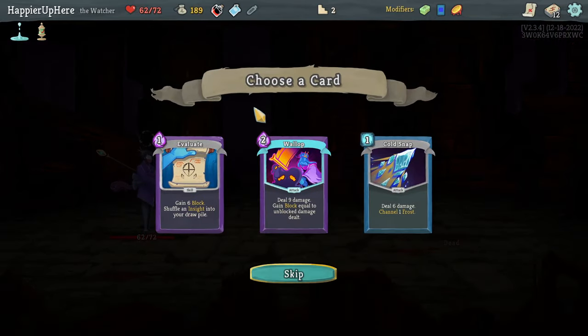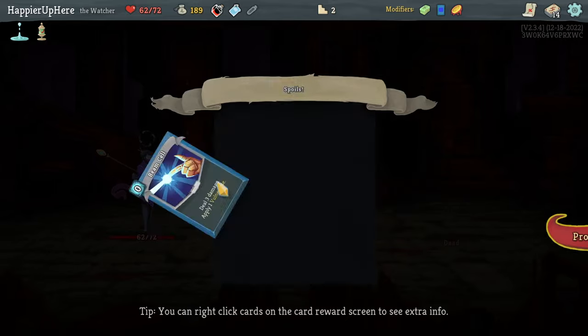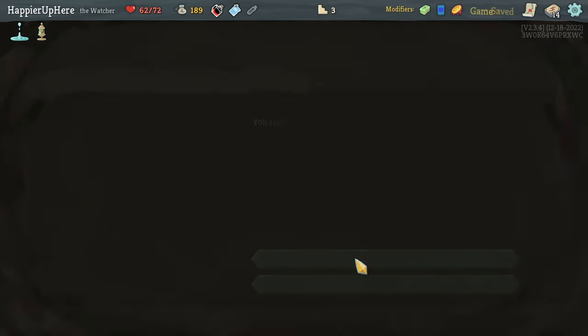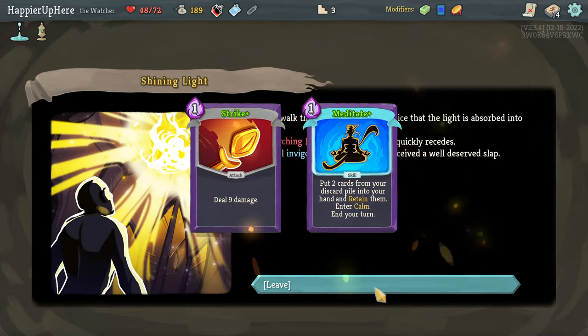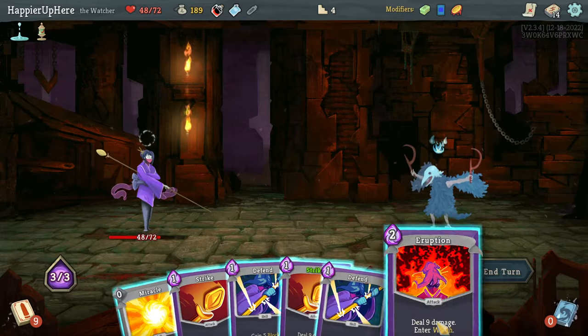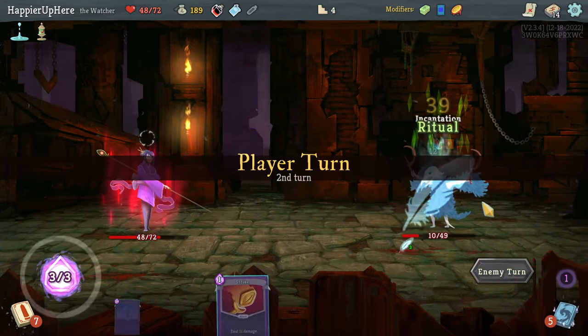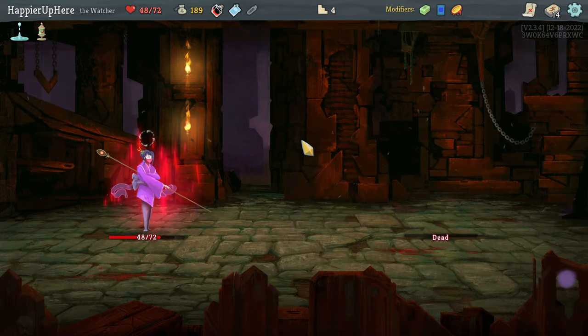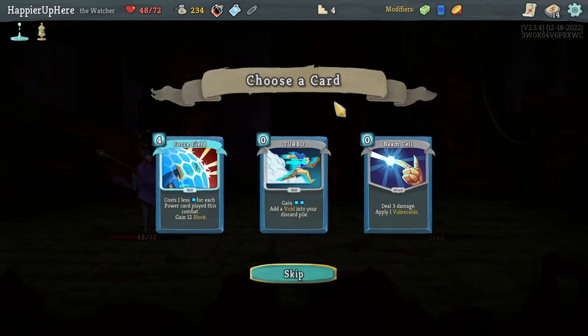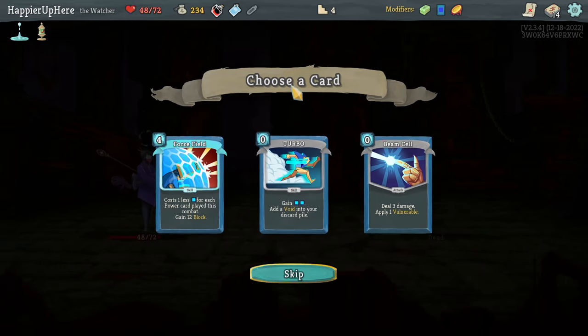Got a power potion. Wallop is pretty good, let's definitely take that. Cold Sound might have been nice too. Then Rebound, Sanctity, or Beam Cell — Beam Cell is pretty good. Sanctity would have been nice but Beam Cell is better here. Got Strike and Meditate upgraded — the Meditate upgrade is actually very valuable. Then Eruption, Strike, and another Strike, and I just need one more to kill.